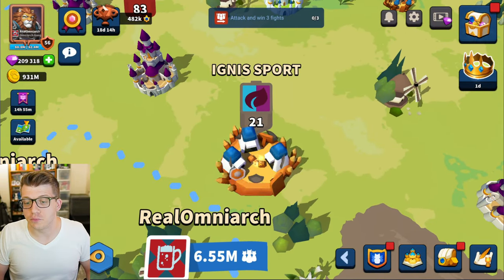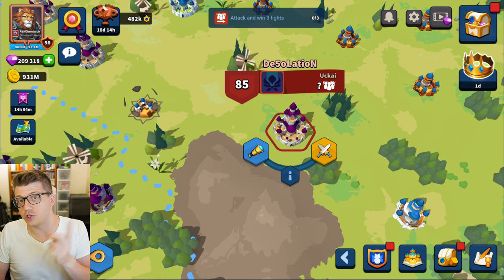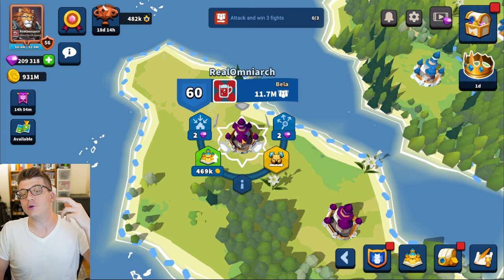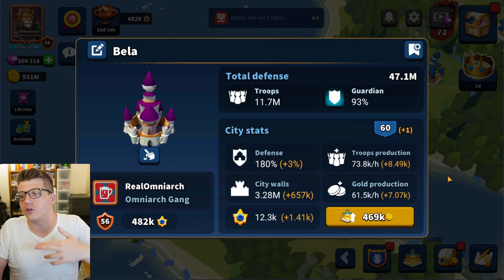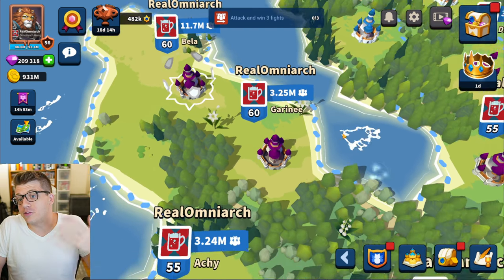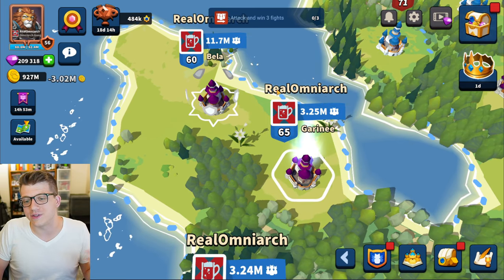For example, if I look at another player's main city nearby — this player is Ignis Sport — there's literally no option to attack it. It doesn't exist. But for other cities without shields, you can launch an attack. Because of this, it's not necessarily a priority to upgrade your main city for defense. You still get benefits from troop and gold production, but both of my cities are level 60 and it's not a bottleneck like in other games.